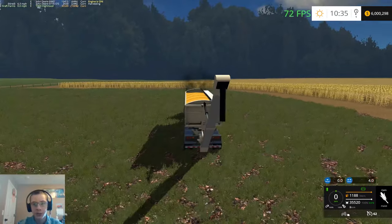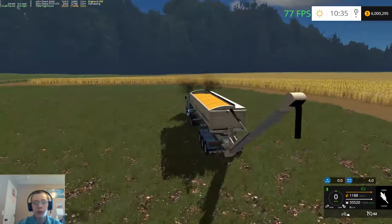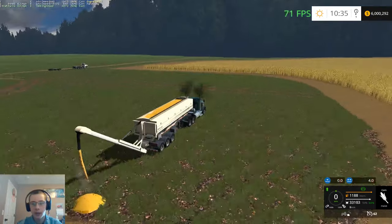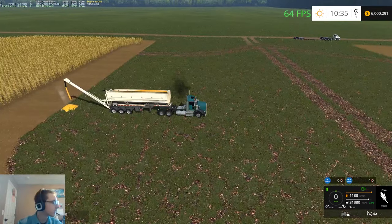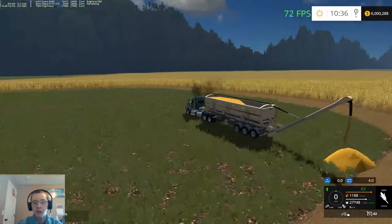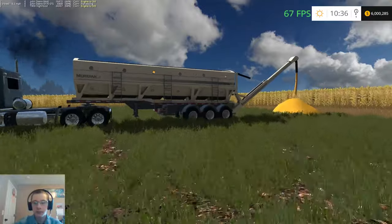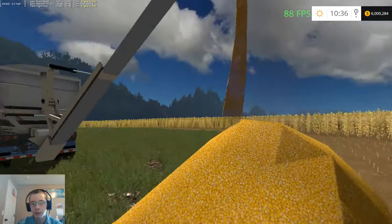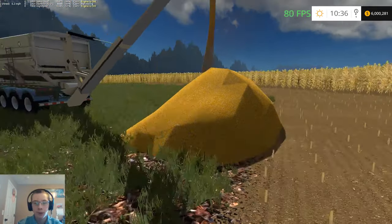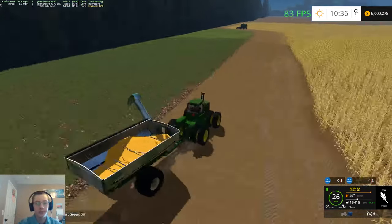I haven't added an elevator yet - although actually I have, which you'll see in tomorrow's video - but I haven't saved it and brought it over yet. So what we're doing here is control-R, just making some piles. When I do put in the version with the buildings, all I've got to do is buy one of the grain augers and just load the trucks up out of these piles. The corn is yielding very well, which is nice.